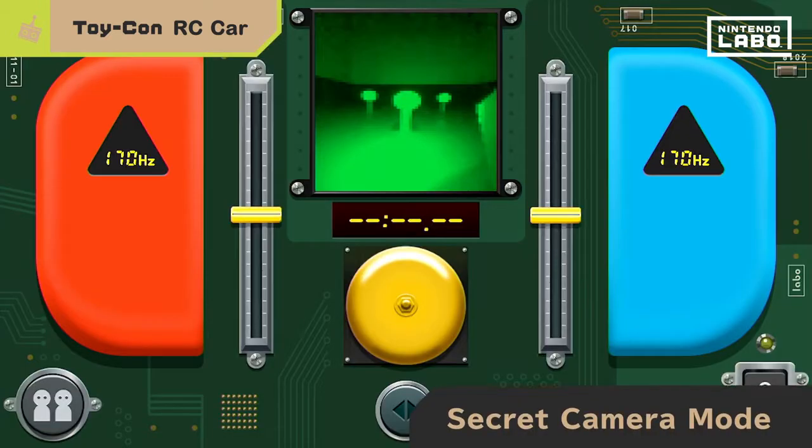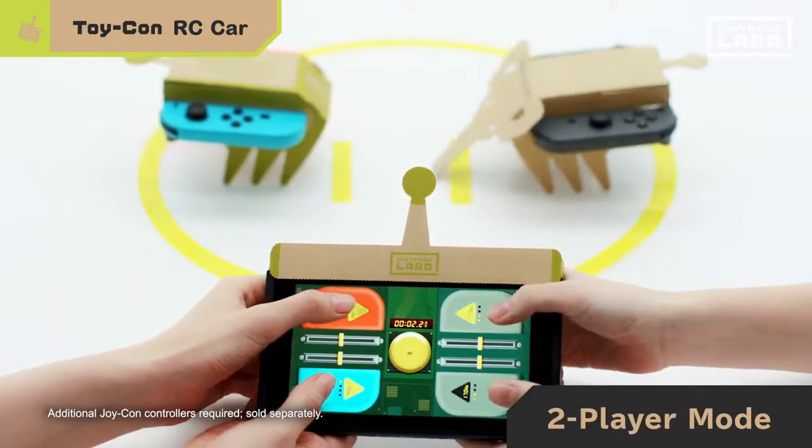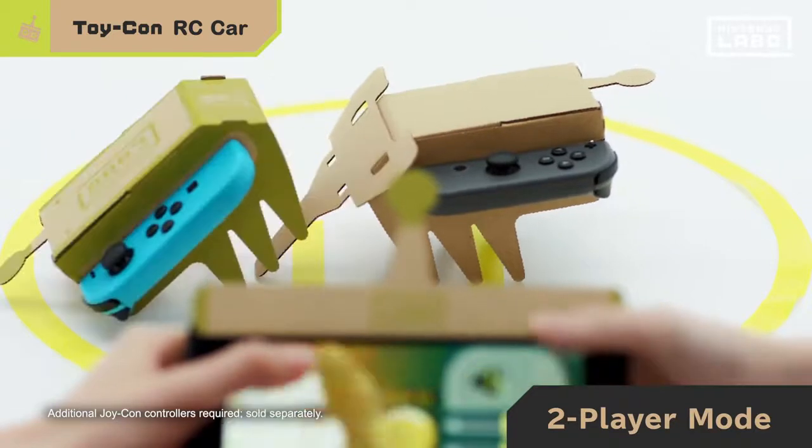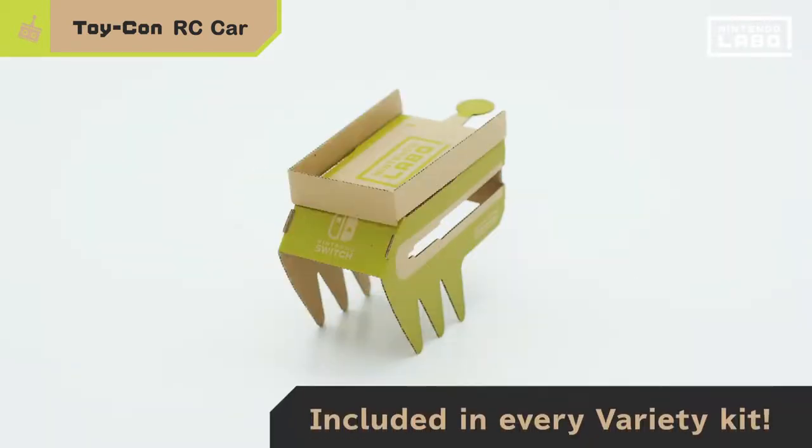And it can even see in the dark. If you have two sets of Joy-Con controllers, you can battle a friend. You may have noticed some bonus parts — the kit includes a bunch of these things.